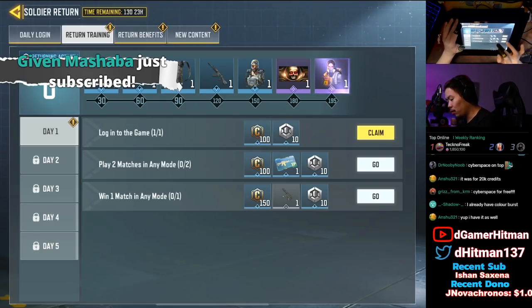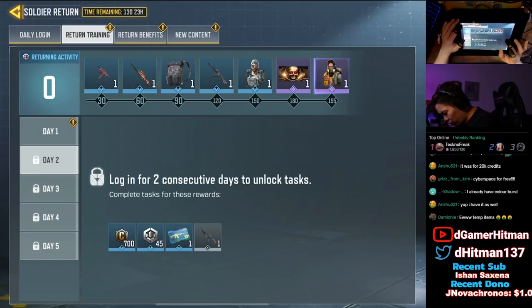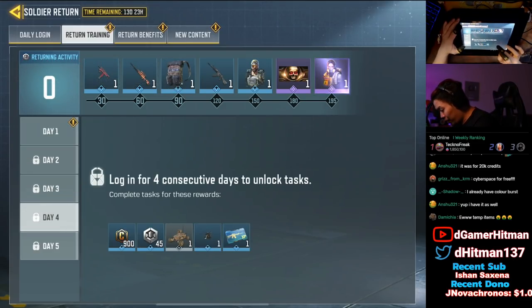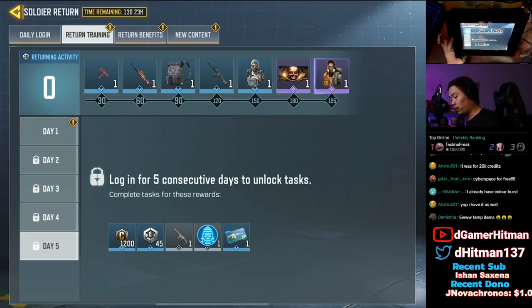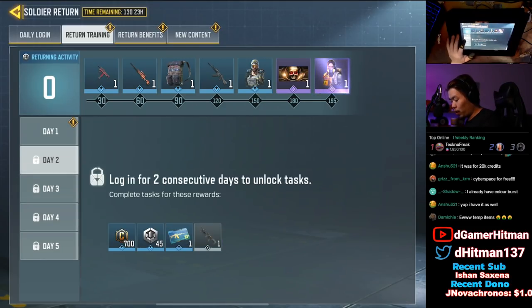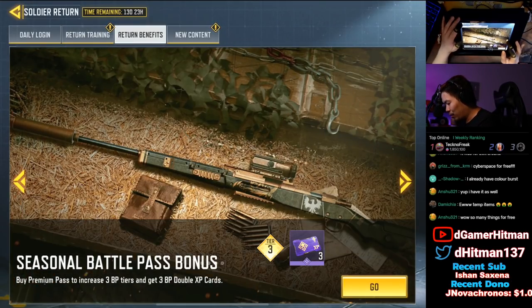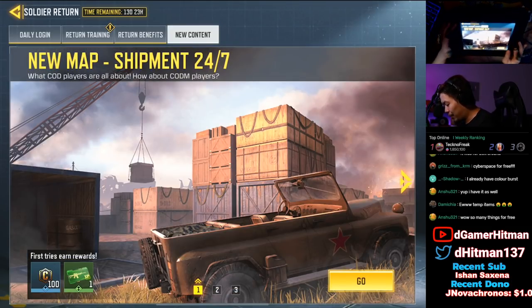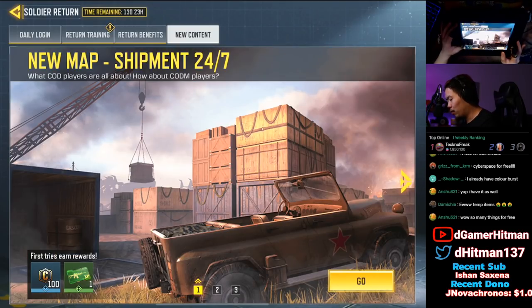You also get the MP5 just for playing any game mode. Then more stuff unlocks: a Chopper for free, an Annihilator for free, the Shock RC for free, and the DRH plus the Trickster. You get a few XP cards, and if you play Shipment or Battle Royale you can earn some credits. There are new free weapons in there as well.